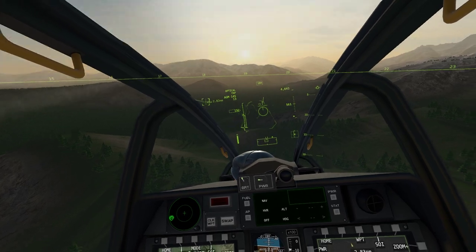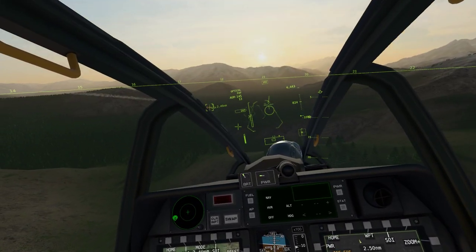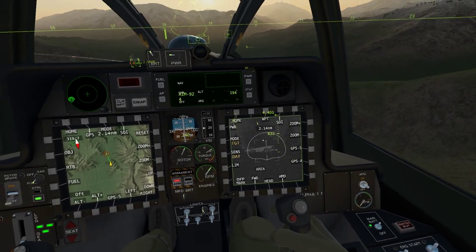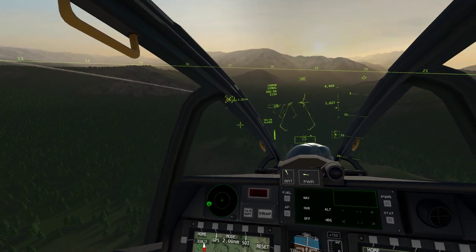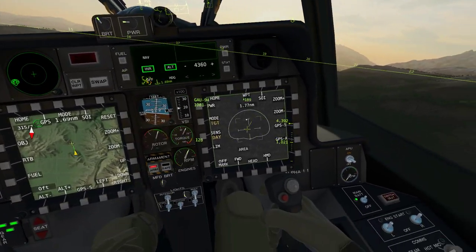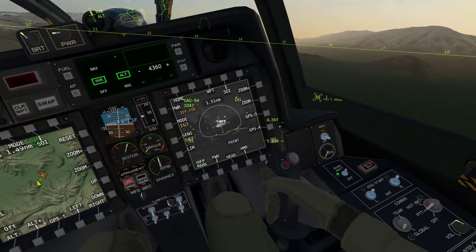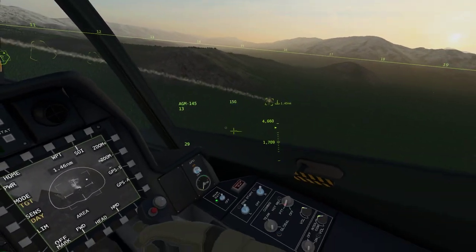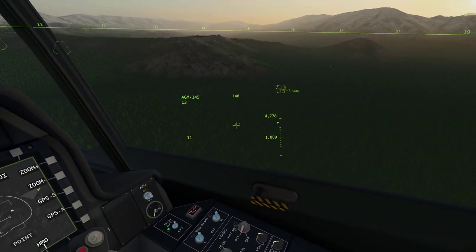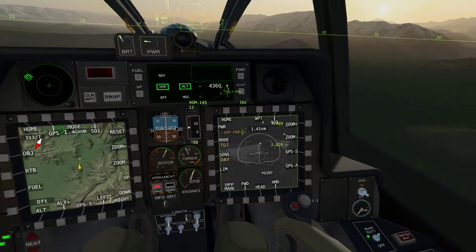That should be it. Yeah, more going out - I think we're on it there. It's putting fire down. Okay, we're going to go into hover mode, hold altitude, and then we're going to have a look on here at what the hell's going on. Okay, that's the anti-air gone. Move over onto here - what have we got? Okay, yeah, you can have a big one.